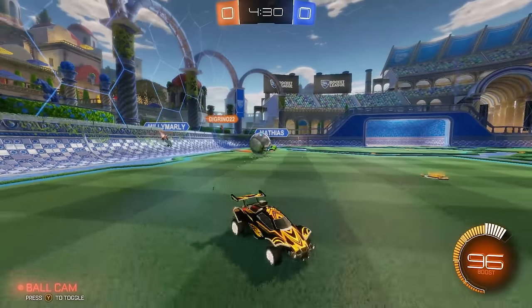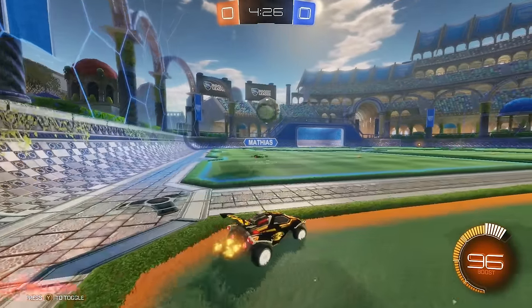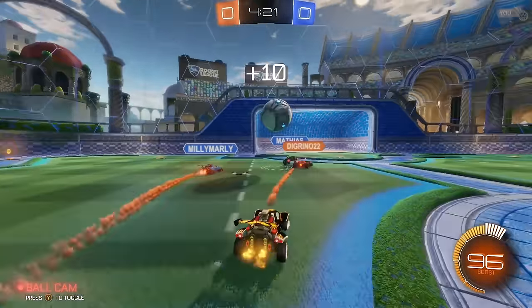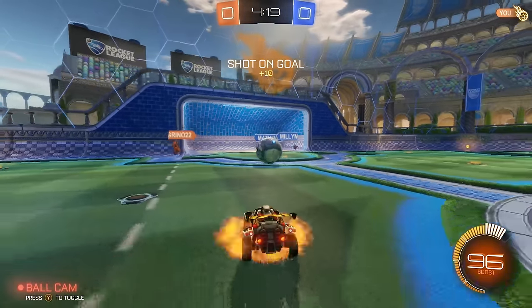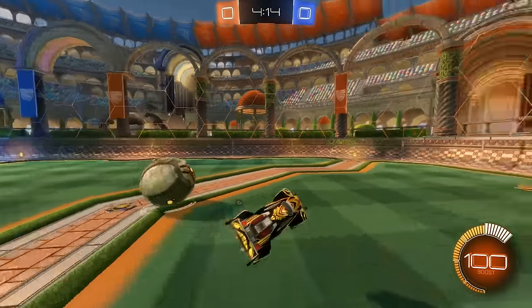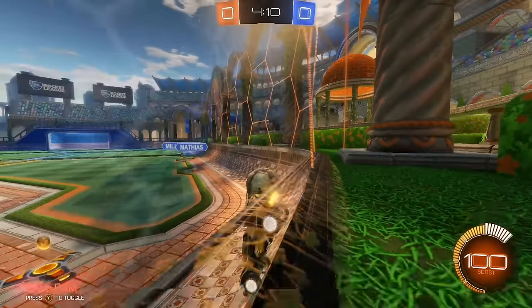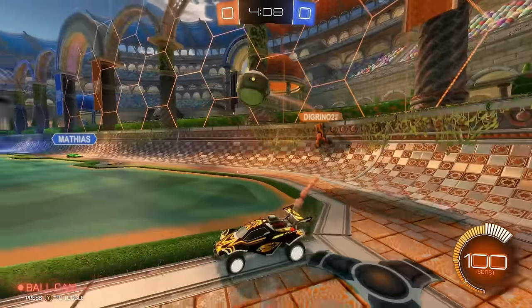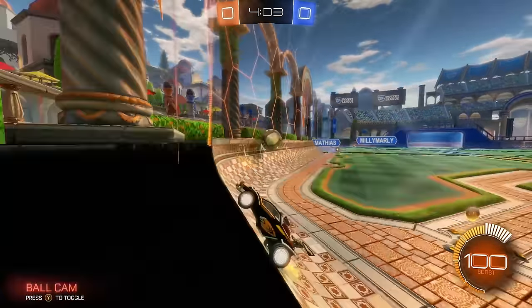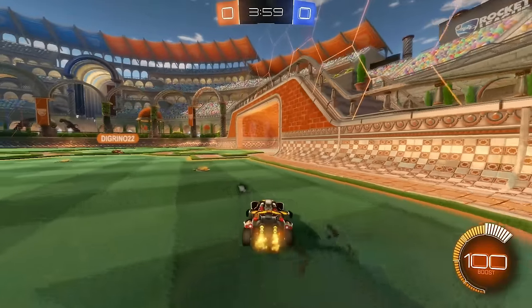I've seen some comments in the first episode saying I should score open nets — I'm not really sure about that, I'm trying to figure out what to do with obvious open nets. I just half flipped — that thing I was talking about! I'm going to put this ball in the corner to keep it safe. I had 100 boost — I could have boosted to take that, but I'm going to stay close. My teammate wanted it instead; I'm trying to stay behind the ball and be in a good position.